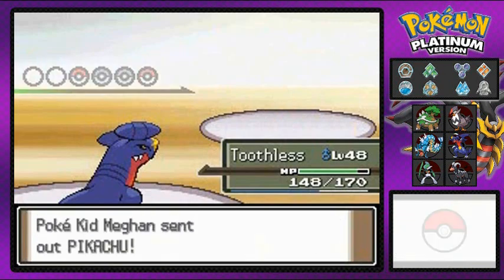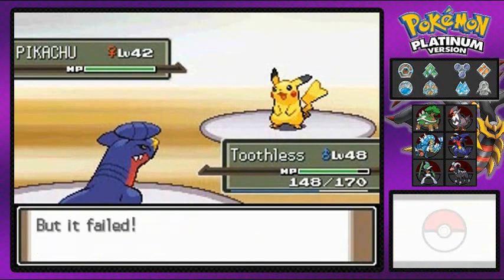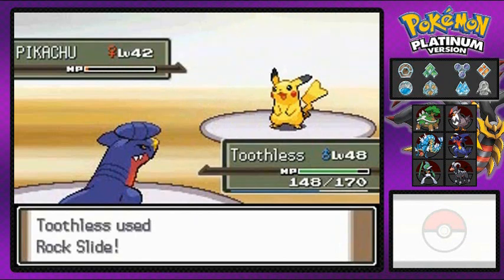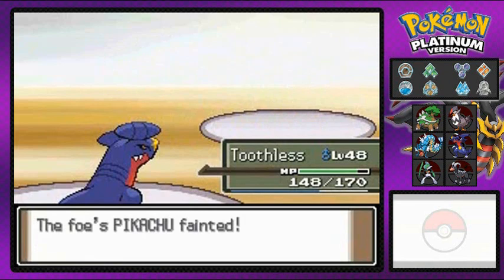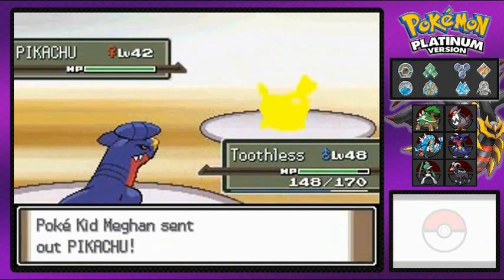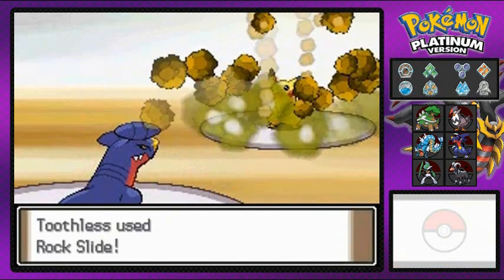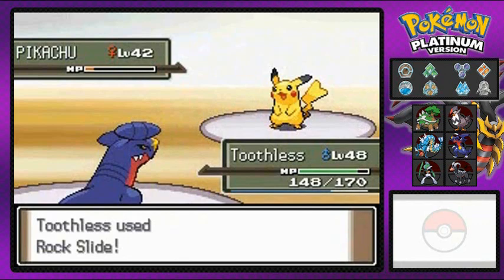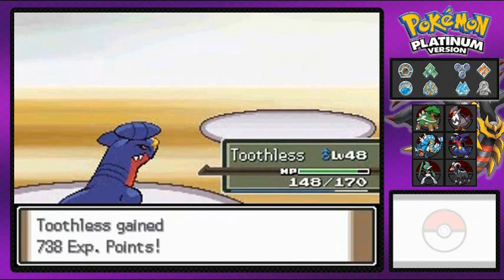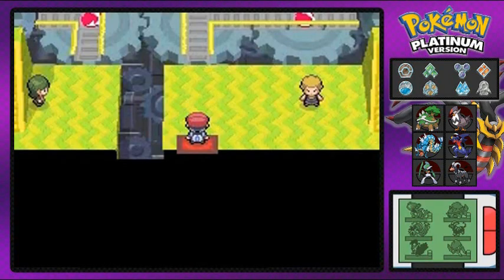This is what happens when you have a group of Pikachus take on one Toothless — one Garchomp. Godzilla should have been a good name but the public pressure to name him Toothless was high. That Pikachu is no more. Coming out with another Pikachu — let's just sweep this whole team with Toothless using Rock Slide. They knew the job was dangerous when they got here.